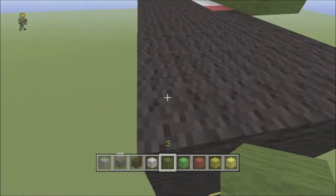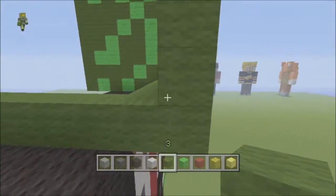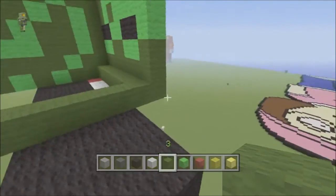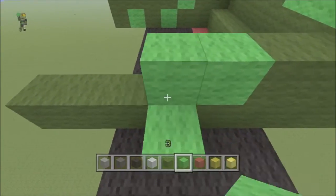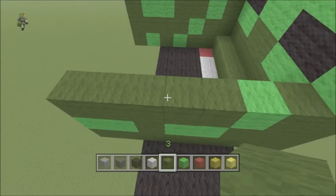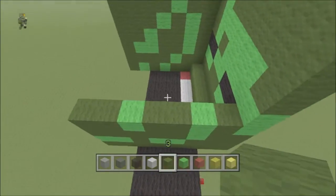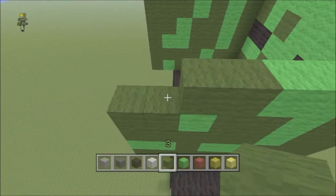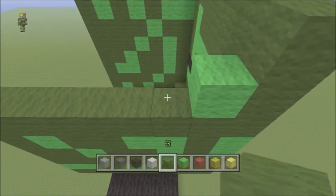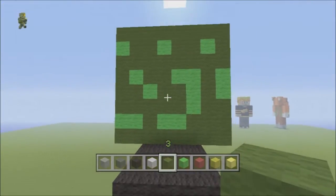For the left side, we are going to do eight green like that - so it overhangs the back two. So for this one we are going to do two green, two lime, one green, two lime. Next row we do one green, one lime, and five green. Next row is one green, one lime, two green, one lime, two green. Next row is one green, two lime, two green, one lime, one green. Next row is seven green. Next row is lime, two green, lime, two green, lime, and then the final row is seven green. So it should look like this.